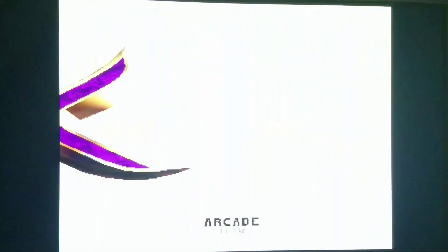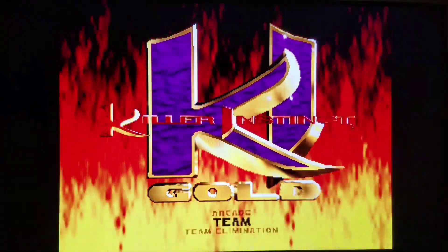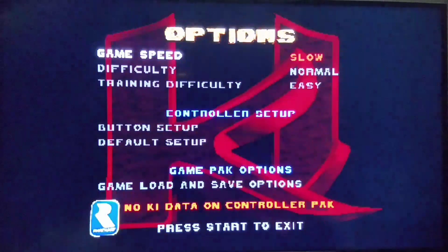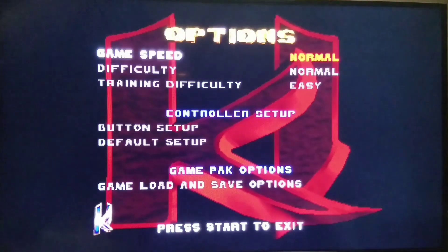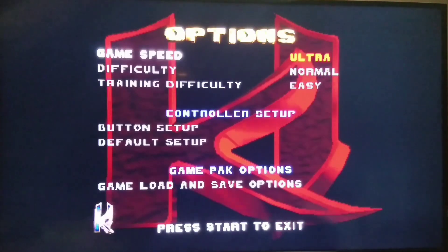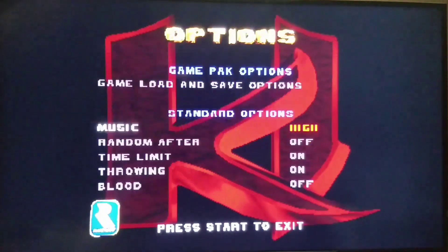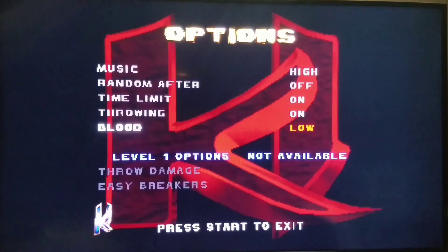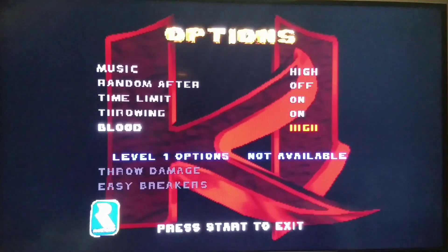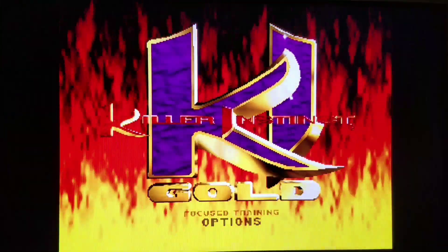Hear the incredibly cool music, which is like off the music CD when it came out in the 90s. You're going to go down to where the options are and change the game speed — make sure it's on Ultra. You might want to have blood on High. And then when you're done, it'll save everything.